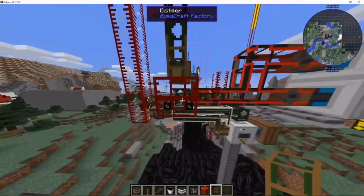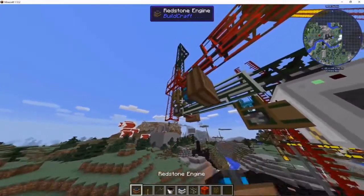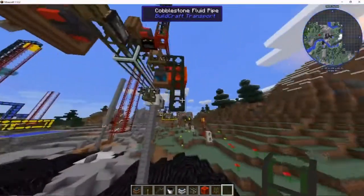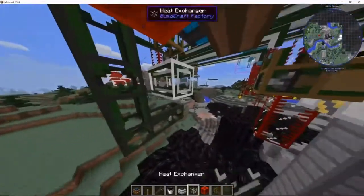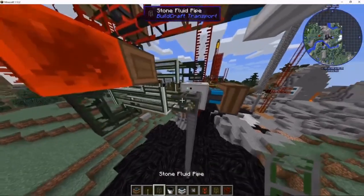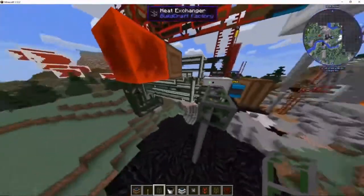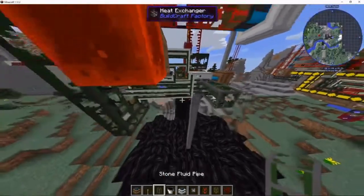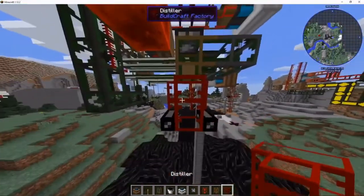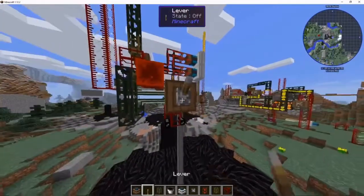Put a wood fluid pipe on the bottom of the distiller, then a red sun engine with a red sun block to the side, then cobblestone fluid pipe in that configuration, and then a heat exchange. This next pipe has to be a stone fluid pipe — that's important. Use a stone fluid pipe like that, with a wood one on the side, a pipe plug on top, and then another distiller with a red sun engine and lever — that can stay on.